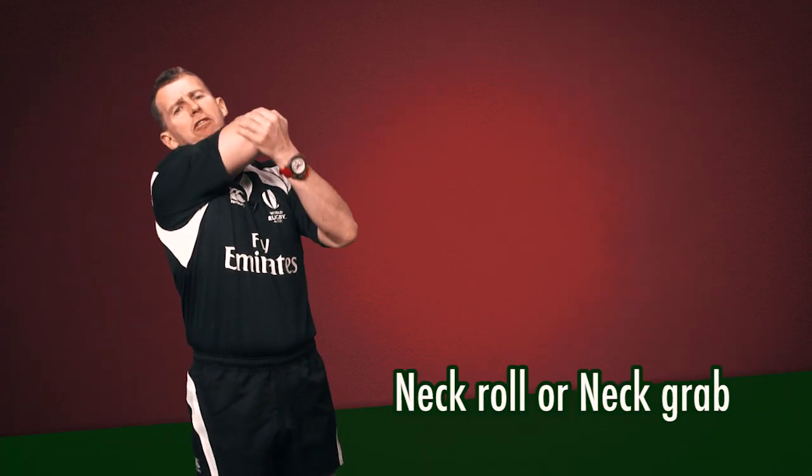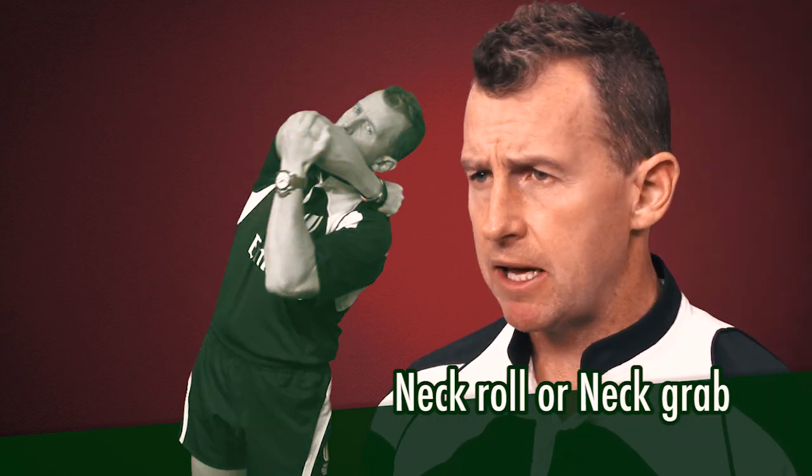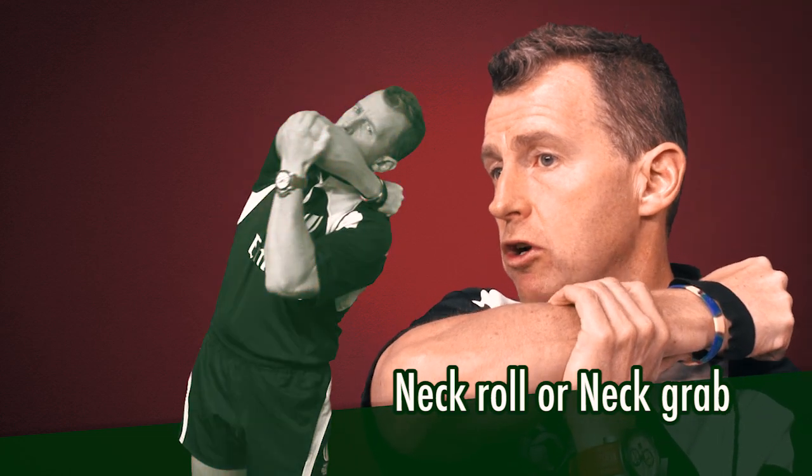Neck roll and neck grab is something quite new which has been creeping into the game. It's dangerous play where players grab opponents by the neck in mauls or in the contact area to take them out, or twist them out of the contact area, which is very dangerous. This is classed as a high tackle, dangerous play — neck roll or neck grab — and is to be penalised and clamped down on.